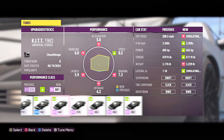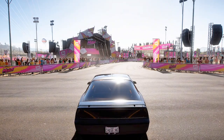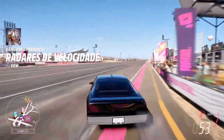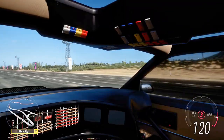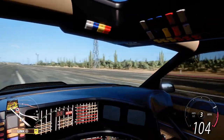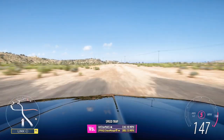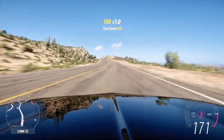Here we are with just the supercharger added — upgraded stock supercharger. And in case I didn't show you the inside, it's really a Night Rider build — it's got all the switches and buttons. Turbo boost kit? Nah, he's not doing any of that.